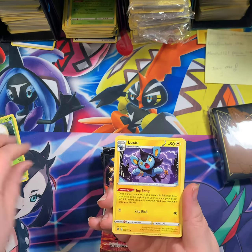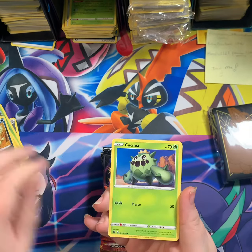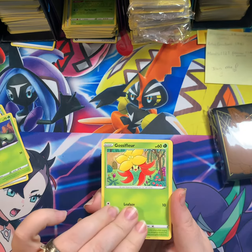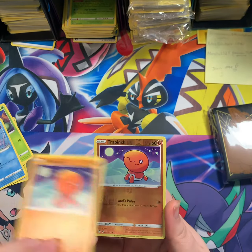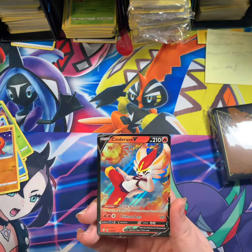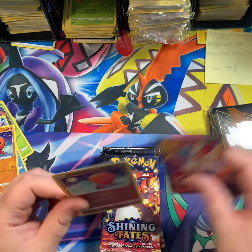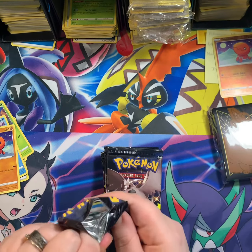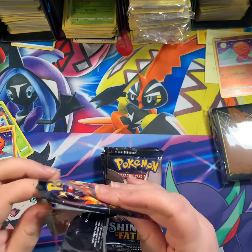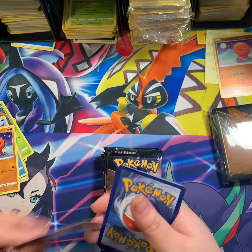Pack two: Eldegoss, Luxio, Boltund — don't get me started — Cacnea, Gossifleur, Snom, Trapinch, Reverse Trapinch, and Cinderace V. Cinderace V seems to be worth about a dollar to $1.50 depending on the market, so I have a feeling I'm going to pull quite a few of those.